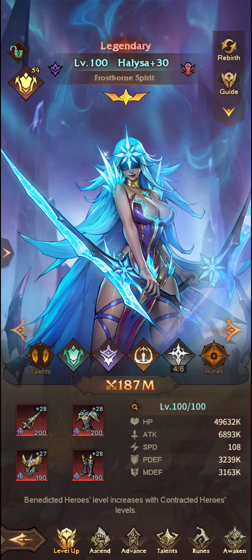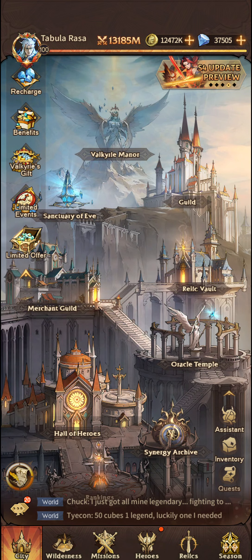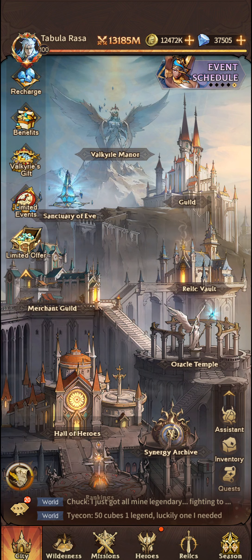So as you can see, that's where you would typically get the Awaken Orders from, and where you would use the Awaken Orders specific to that character.